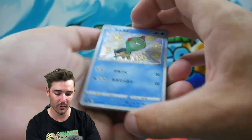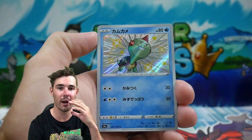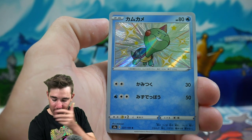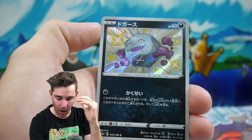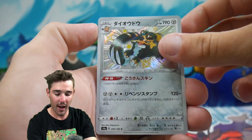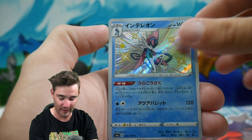So we have a code card right here. Straight into it. We got a shiny on the front. I think we got a god pack. No way. We have a Chewtle. Oh my god, they're all shiny. There is no way. I've honestly got goosebumps. We have another shiny. We have another shiny. There is no flipping way.